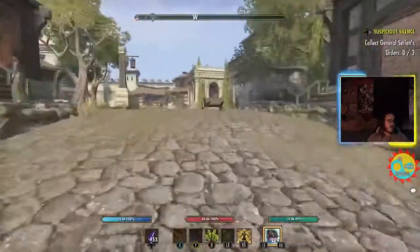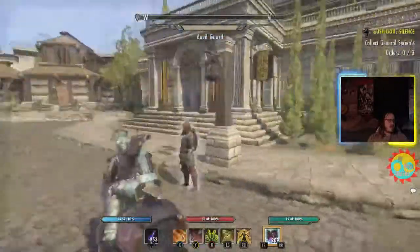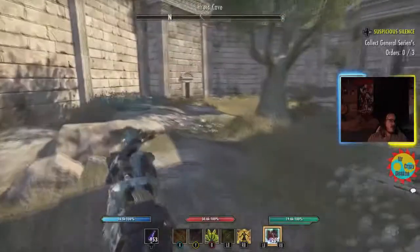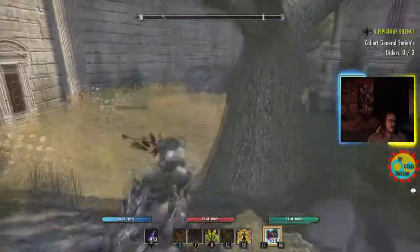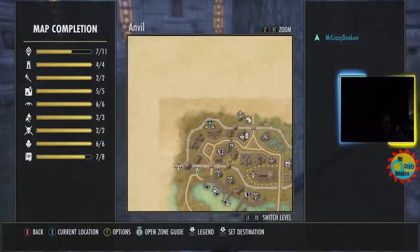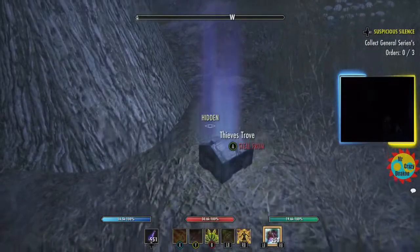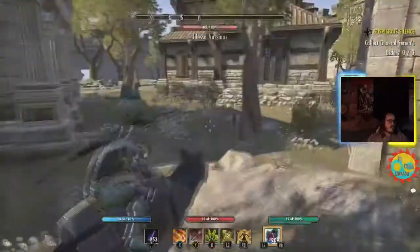Third location: behind this building in town, go around the back side, and back here by this tree a thieves stash can spawn right on the ground. Here's number three — this is about an hour after we got number six to spawn, so it spawns right back here by the tree. Just be wary of the NPC there — you can kill him or just grab it if you go around the tree.